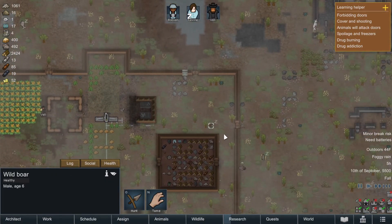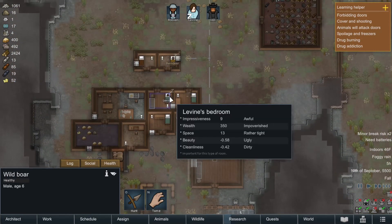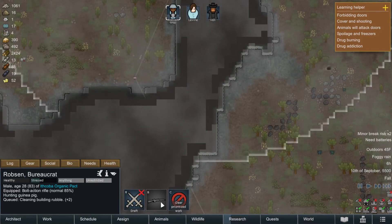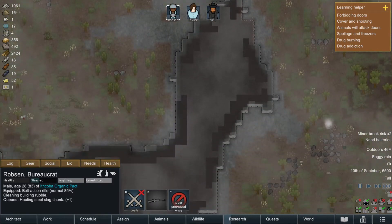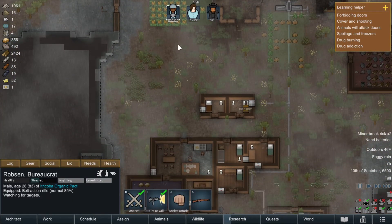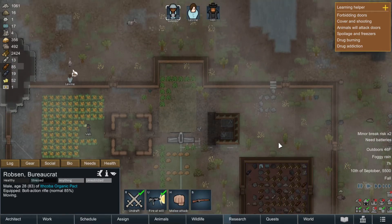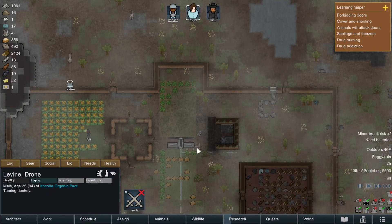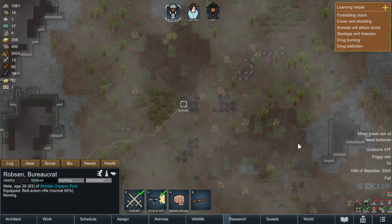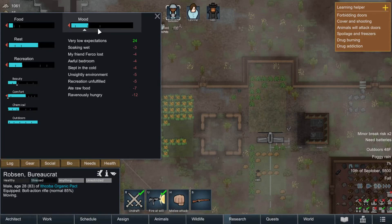There's a wild boar in here - how did you get in? There's a hole in the wall, okay I see. We're speeding this up a little bit. How do I make him not do that? I could draft him and force him to come back. He's taming the animal - nice. Are you coming back? What about your needs - rest, recreation, mood, you need food.